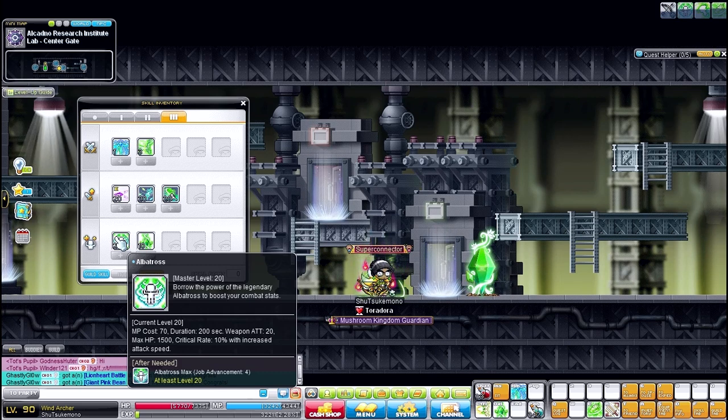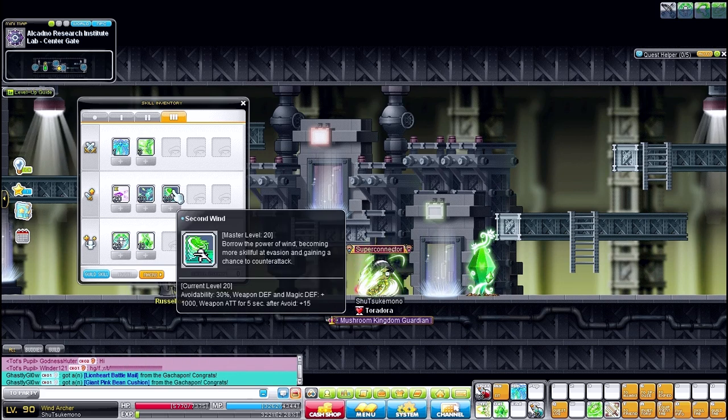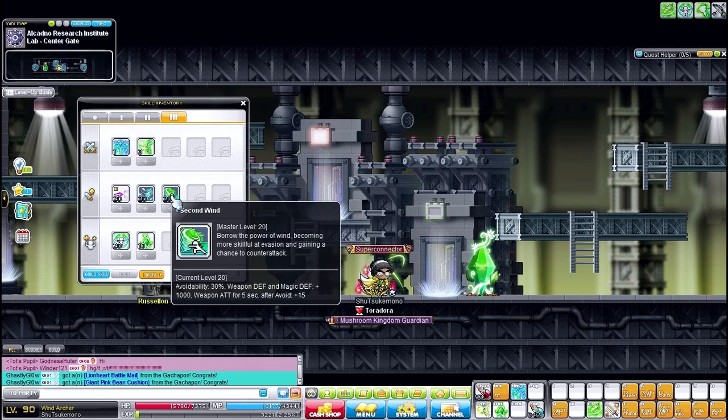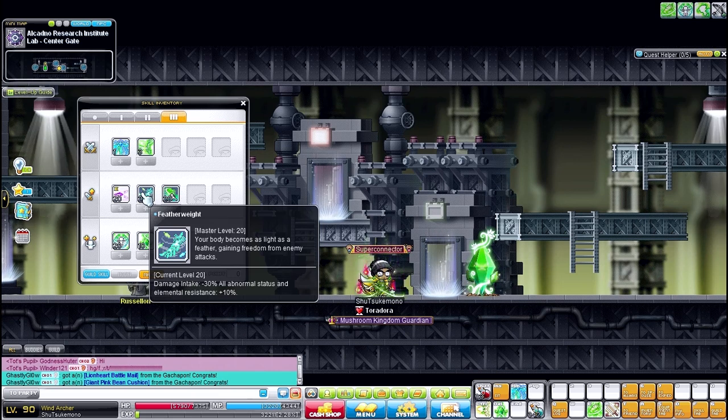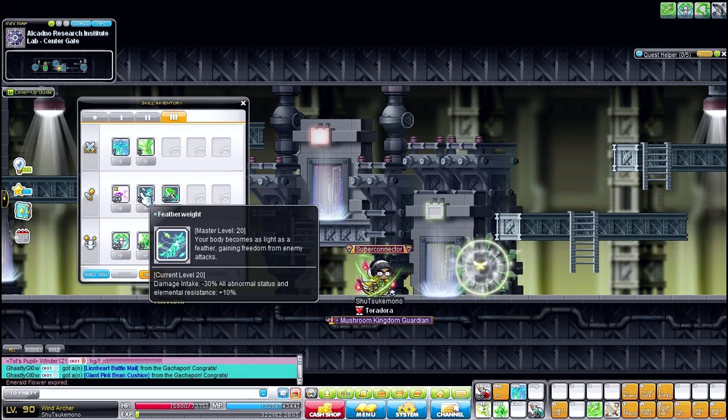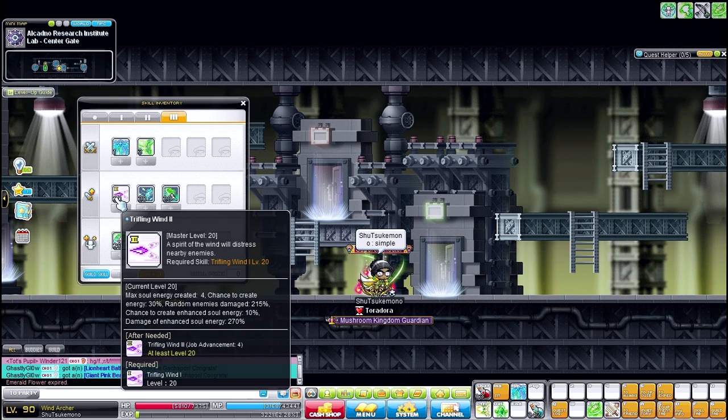There's a skill that increases your attack speed, critical rate, HP, and weapon attack. Then we have Second Wind — it's a passive skill that if you get hit, it blocks and gives you 1000 defense and weapon attack for five seconds. The 30 avoidability seems to be permanent. Featherweight decreases damage taken by 30 and increases abnormal status and elemental resistance, so fire damage and poison do 10 less damage overall.